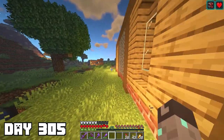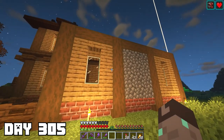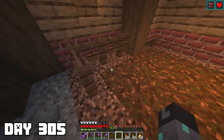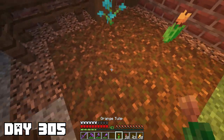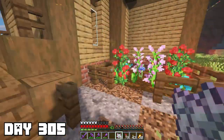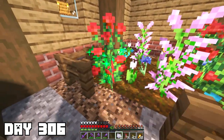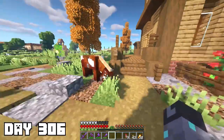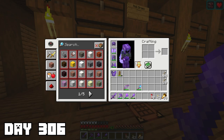I wrapped around to the back of the house and placed the flowers in the new garden area. I came back during the day to get a better look — I kind of like it. Also, if you didn't know, you can bone meal the big flowers to get more of them — a cool little fun fact I didn't know before. The garden is chill, just on the side of our house. I also have an idea to build a guardian farm in this 100 days — though I remember from last season it took maybe 10 to 15 days of gathering materials and building.